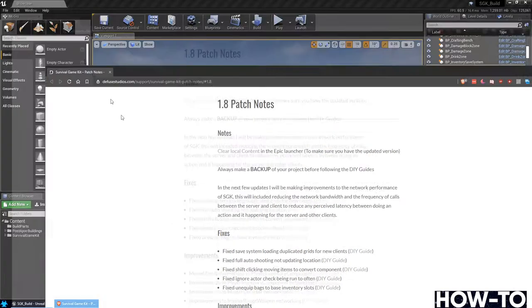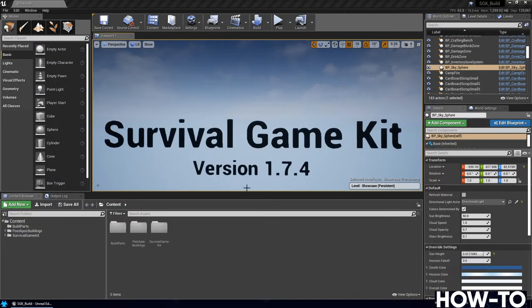This is a good update to do if you are still on the 1.74 version. Keep in mind that this video is just for the Survival Game Kit — I'm not doing the merged version of ALS (Advanced Locomotion System) and Survival Game Kit. I will have a separate video for that, because it was getting too confusing going back and forth. This one is just for Survival Game Kit.